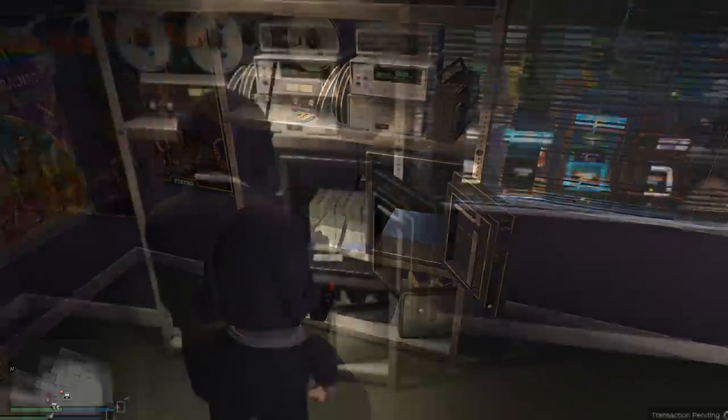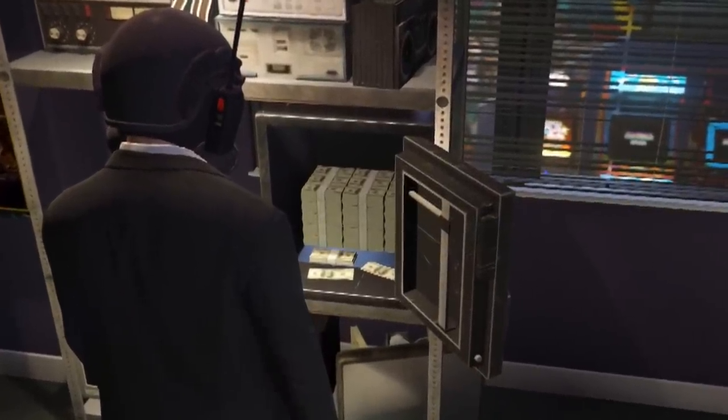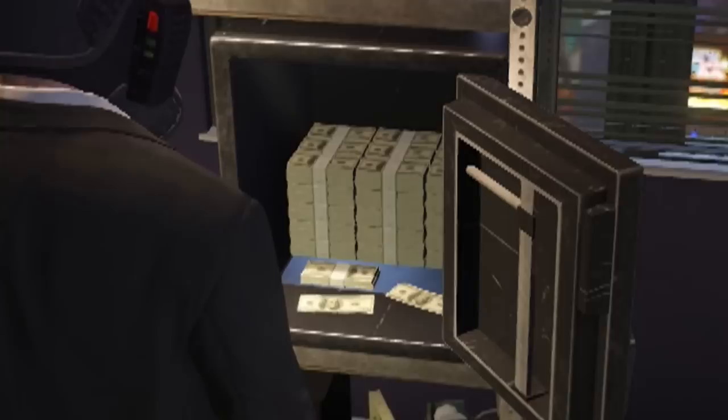For a split second you saw my safe — it said it was full and I could not accrue any more money. I had to come back, but that money is only taking up a third of the room in this safe. There is way more space for more money, so why do I have to come collect when it's only at 50k?